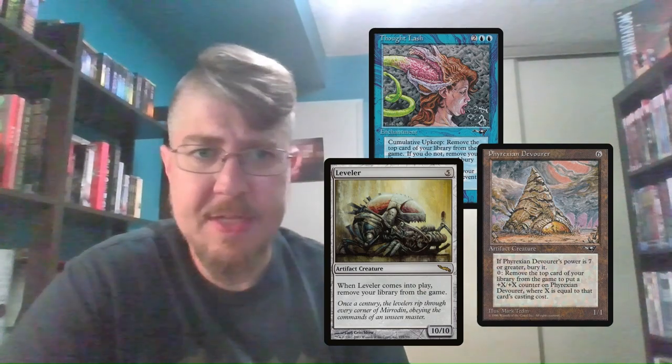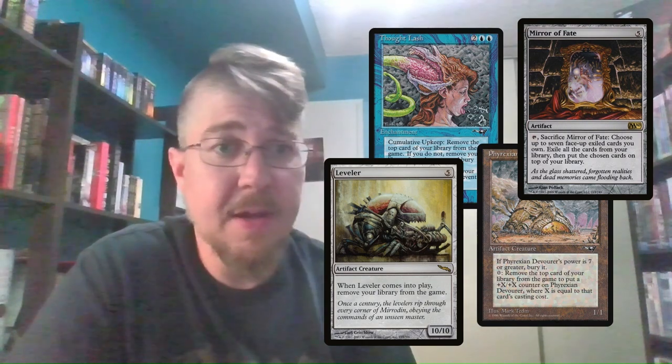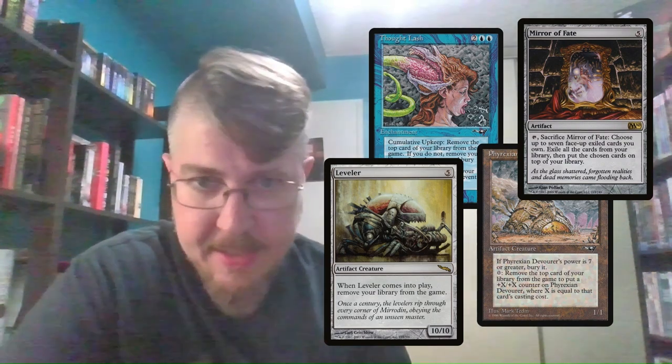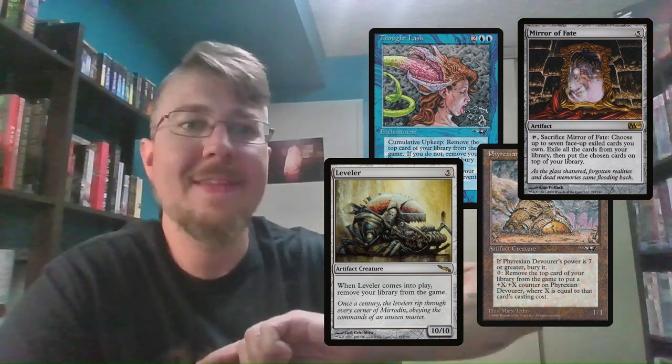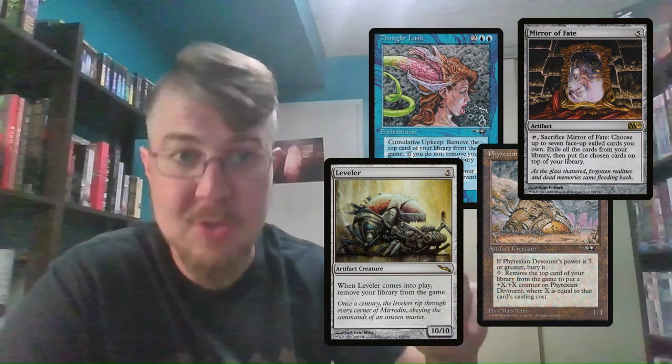The way that we are exiling our entire library is going to be five pieces in this deck. We've got Thoughtlash and Phyrexian Devourer, both of which let us go one for one, exiling single cards from the top of our library at instant speed. Then we've got Leveler, which just exiles our entire library when it hits. Then we've got Mirror of Fate, which exiles our entire library and also gets to fetch us back up to seven cards from exile. So if we have a necessary piece that has been exiled by an opponent, we can actually get it back into an empty library — it does two things for us.